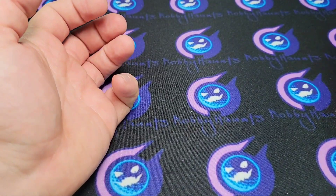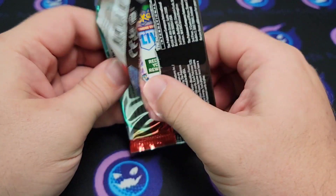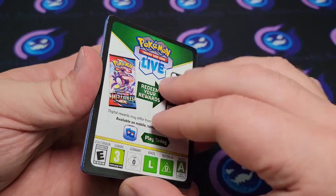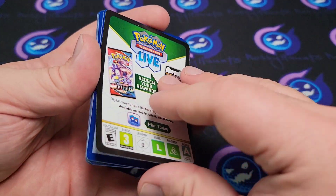We need something in the last two packs to save this. Should I have just left it in Johnny's car? Oh — we got two code cards for the price of one in this pack.